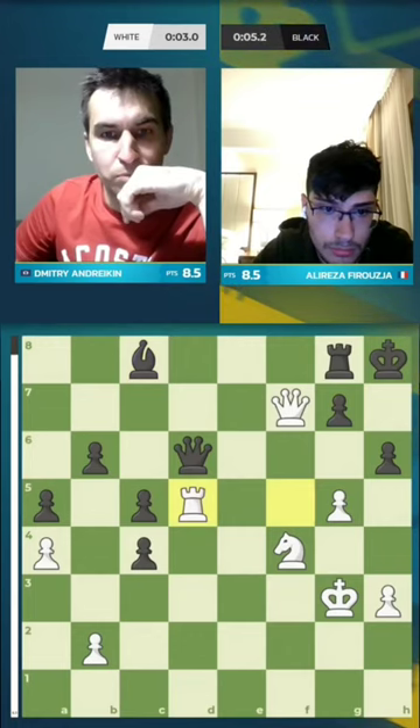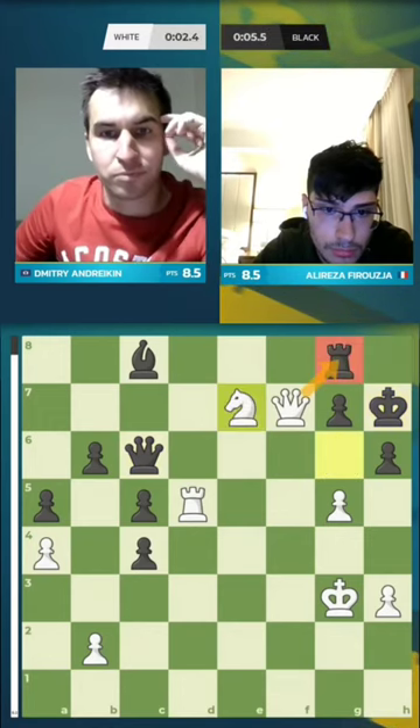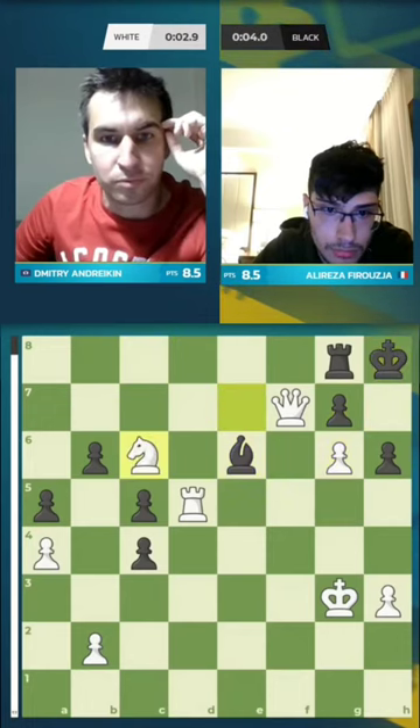Yeah, it's amazing. Oh my gosh. G6 and Queen takes G8 — all sorts of threats here. And a fork on E7. Take G8. Same thing, because the rook will be out of squares. Queen G6 wins the queen.